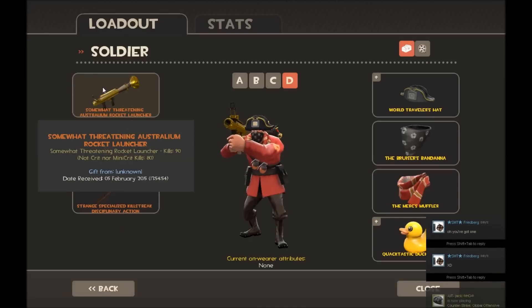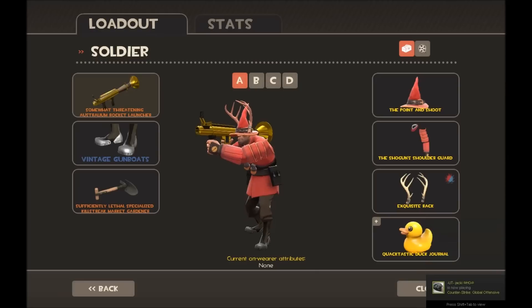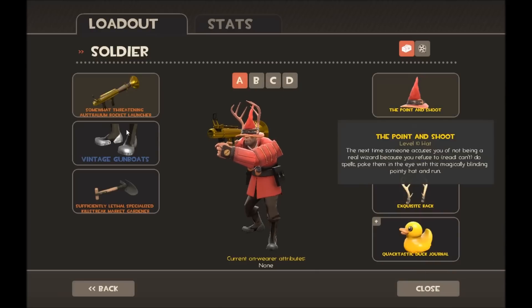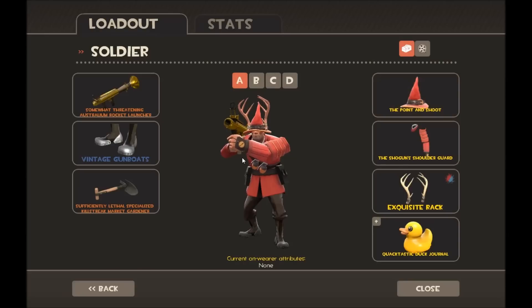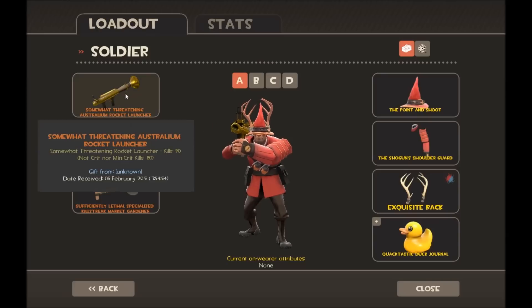Moving on to Soldier — I've recently picked up an Australian Rocket Launcher which is awesome. This is sort of a placeholder loadout I'm only using until I've got my actual set for Soldier. I've got the Australian Rocket Launcher gifted from somebody unknown — it says unknown because it's a private profile. I've got gift wrap and I'm going to get one of my friends to wrap it and give it back to me.